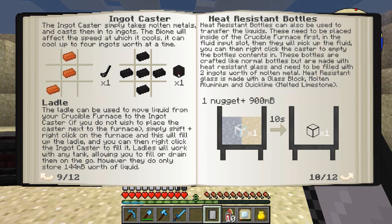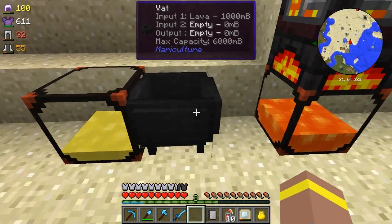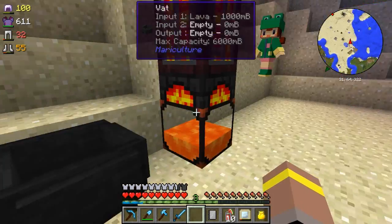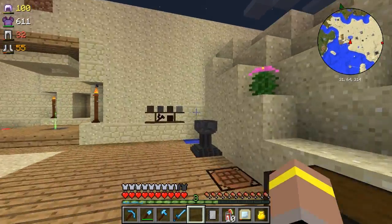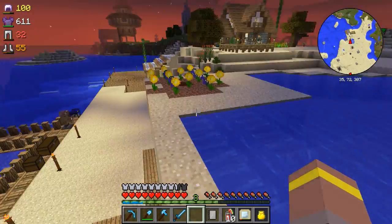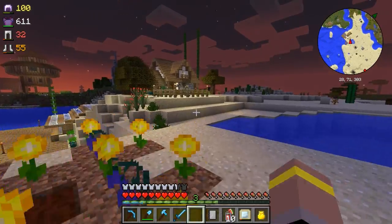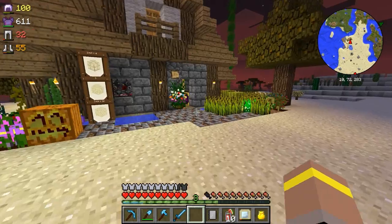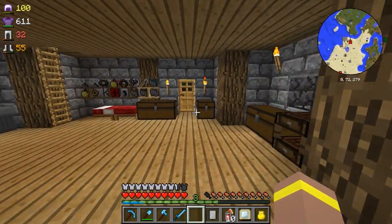An ingot caster simply takes molten materials and casts them into ingots. The biome will affect the speed at which it cools, and it can cool up to four ingots worth at a time. The ladle can be used to move stuff around. Before we can do that we need to get ourselves some more clay so we need four bits of clay - we can turn that into bricks and then turn the bricks into the other stuff.